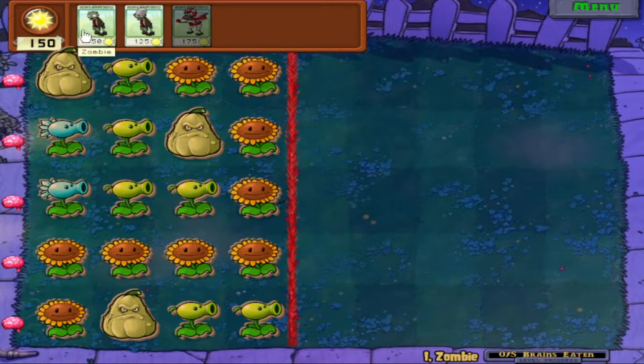We also need to spend sun in order to create zombies, and we only have 150 sun to work with. However, as we eat sunflowers, we get more sun. We can put the zombies anywhere to the right side of this red line. To start, we're gonna get a regular zombie - this lane is just sunflowers, so this is a perfect lane to go in. We can point him right here.